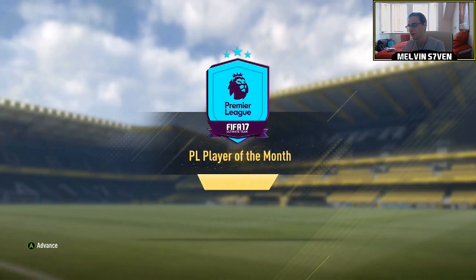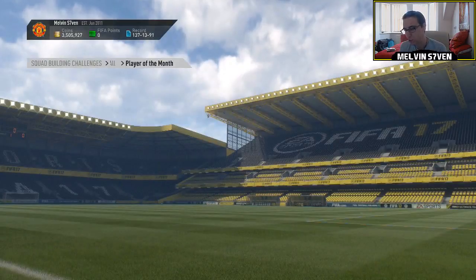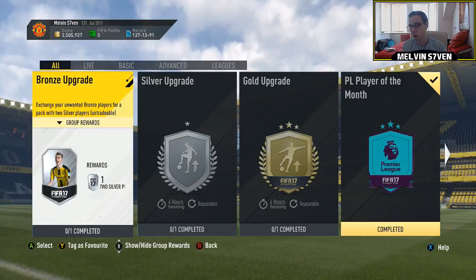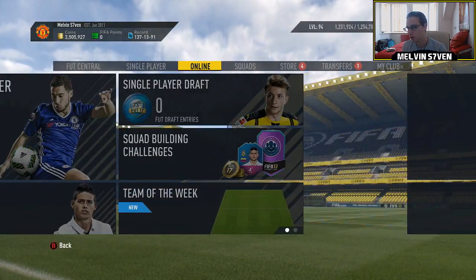I think that one is definitely a 25k pack. I think the other ones are a 12.5 and a 7.5. On top of that we get this untradeable Son — ridiculous stats: 88 pace, 84 dribbling, 87 shooting. I'm honestly delighted with these. I like the picture they've used as well — that's him holding his Player of the Month award. We'll open the packs and end the video.